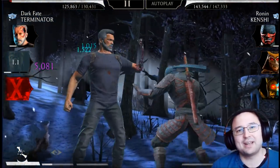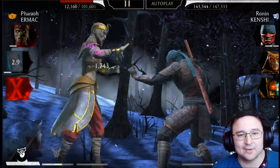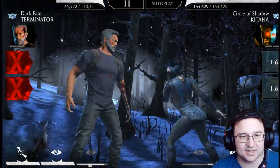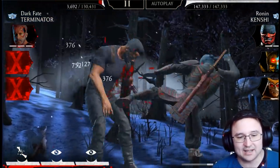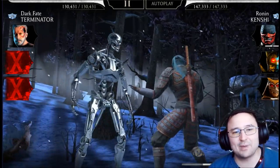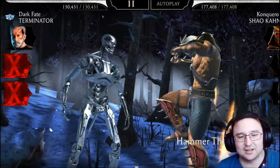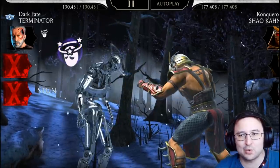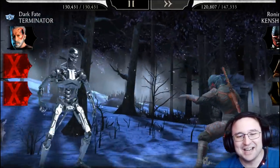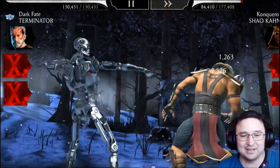My Terminator attacked early so I had to buy some time. Urmak is going to die, then my Terminator takes some punishment. He goes down, then rises in his endoskeleton form — and from this point on he's completely immortal. Look at this: he doesn't take any damage. I activated autoplay and Shao Khan's special does nothing whatsoever. The Terminator is completely immortal.